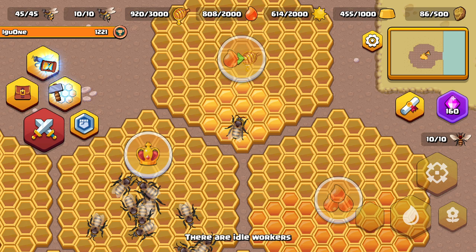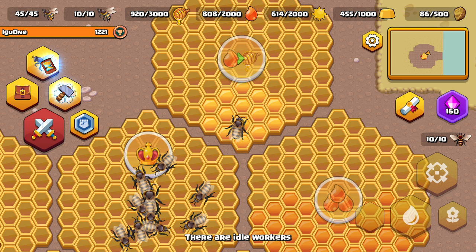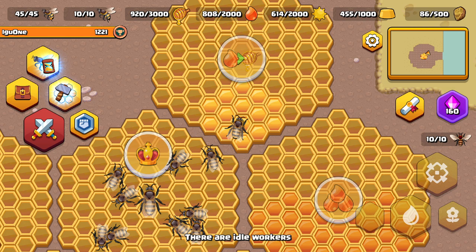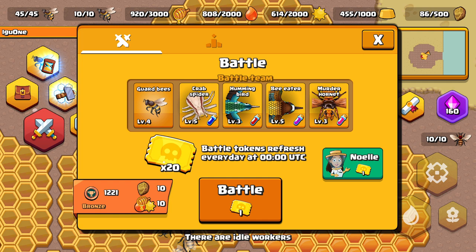One of my viewers tweeted me their bee eater they just got — it was amazing, the three bars were nearly completely full, I think it was the health or defense bar. If you get something like that you go with it no matter how much you've invested, because you play the long game. If I got another murder hornet with completely full bars I'd have to go with it — the difference between level three and level 15 is huge. Anyway, let's jump in and do some battles because I want some upgrades. I'm going to continue to lead with the bee eater and go second with the murder hornet.